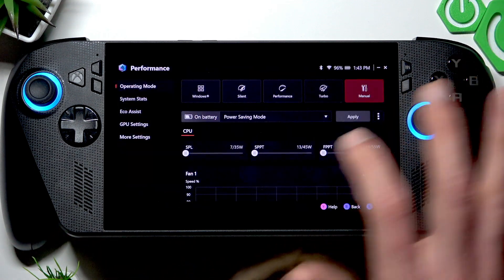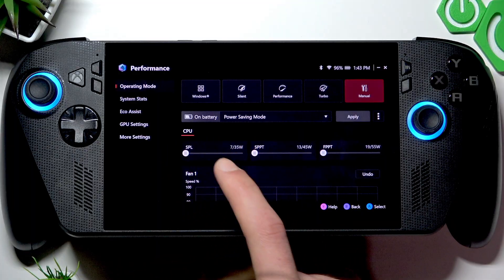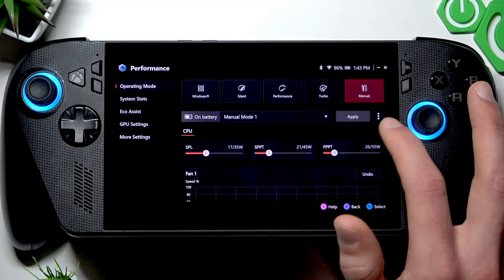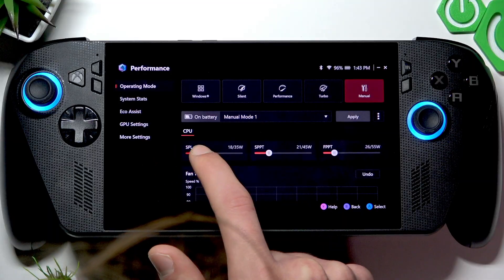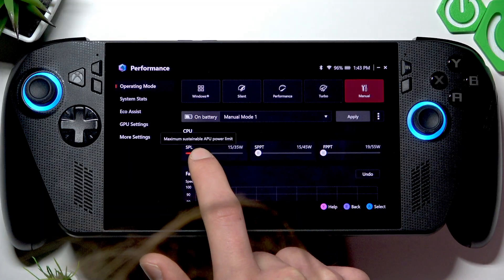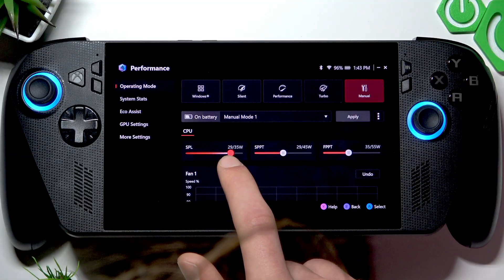You can still get more performance. The simplest way to do this is by creating a new preset in Manual Mode, setting every level to zero or to the minimum, and then increasing the SPL level to around 30.